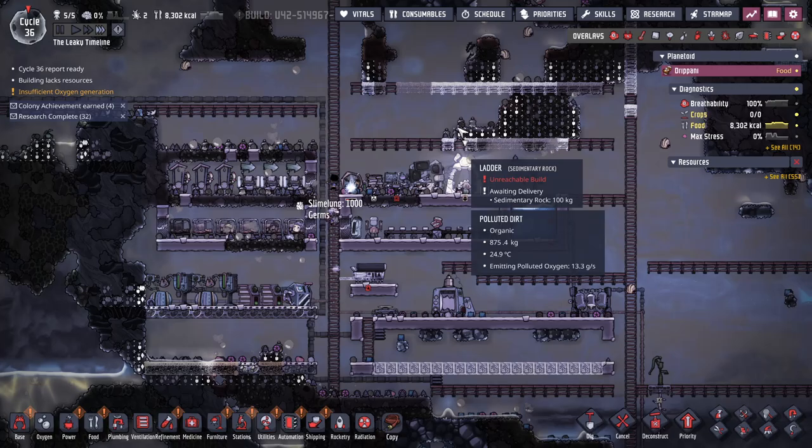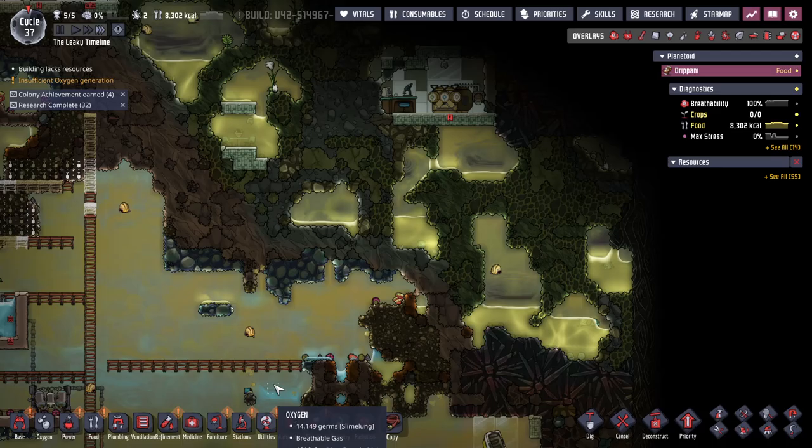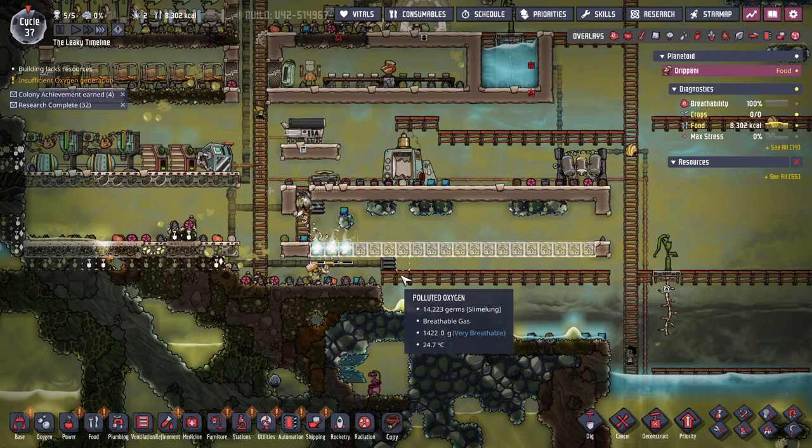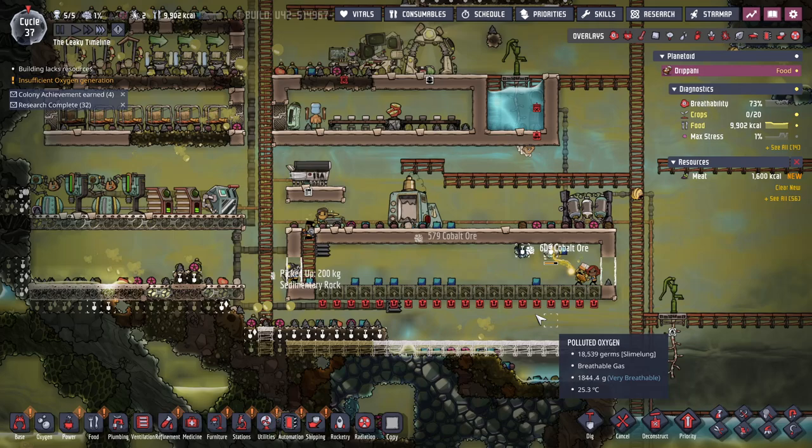There's a Drekko in the printing pod - I haven't seen one on this map, I don't think. But if they're gonna give me one I am going to farm Drekkos. I don't have a ranch or a place for a ranch or hydrogen, but I don't think I've seen a Drekko. That will at least eventually get me plastic.